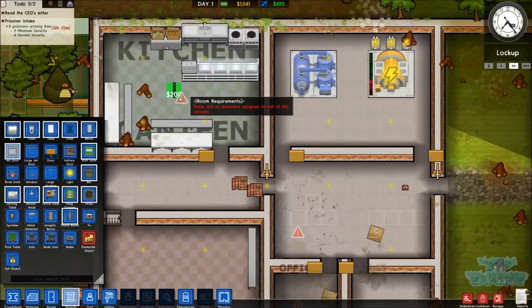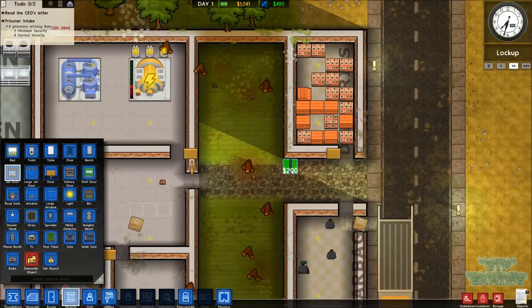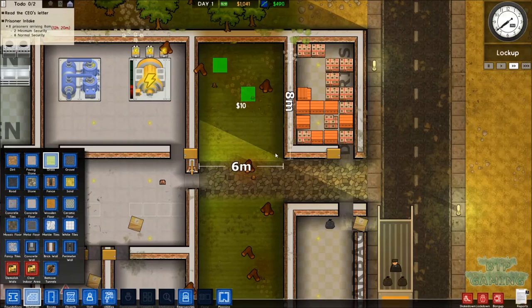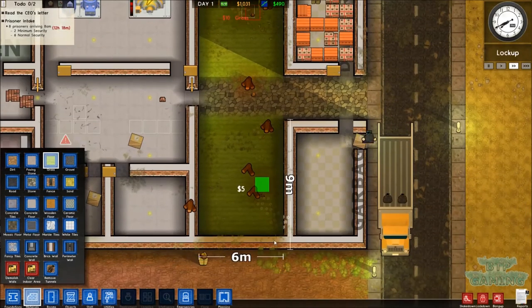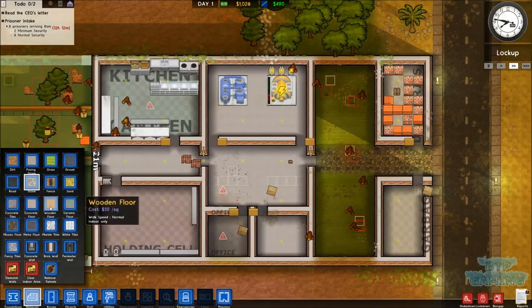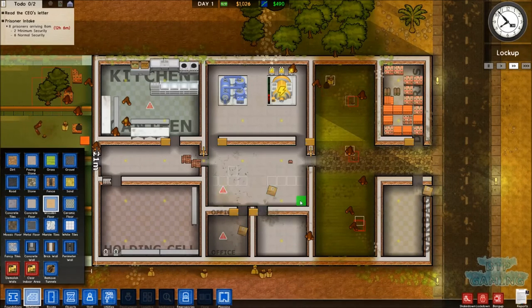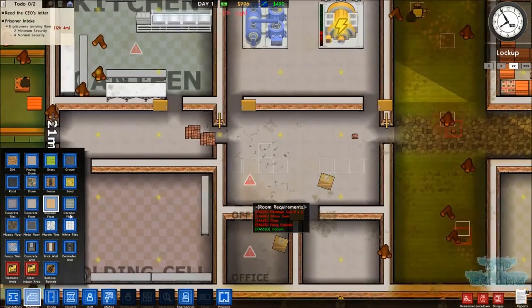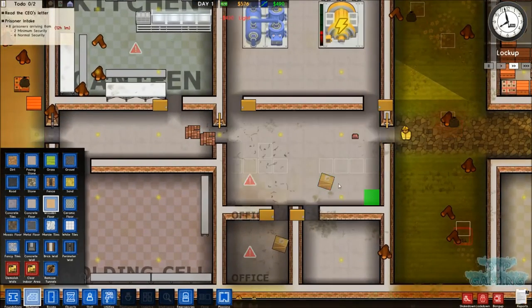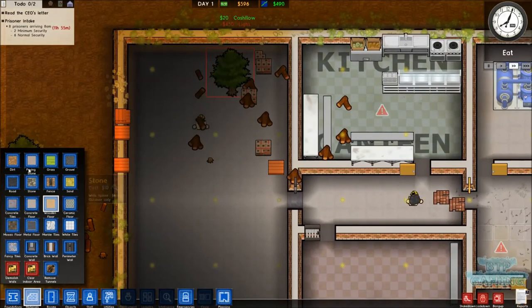Why is the canteen not working? There are no prisoners assigned to eat - oh, there are no prisoners here yet. So let's see what's going on. We'll go to materials, grass - we'll fix this up. We'll go to stone paving and fix this bit, and in here we want wooden floors. Oh, insufficient funds - okay, okay, okay. Stop telling me bad stuff, I only want to know good stuff.